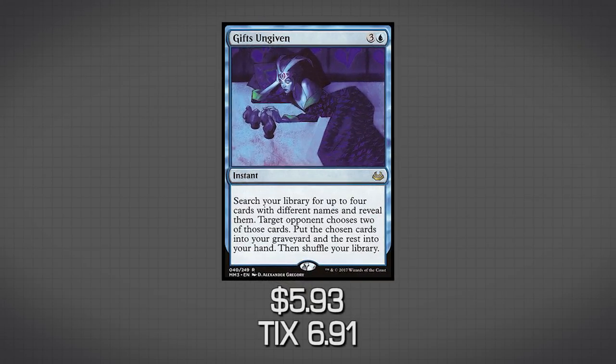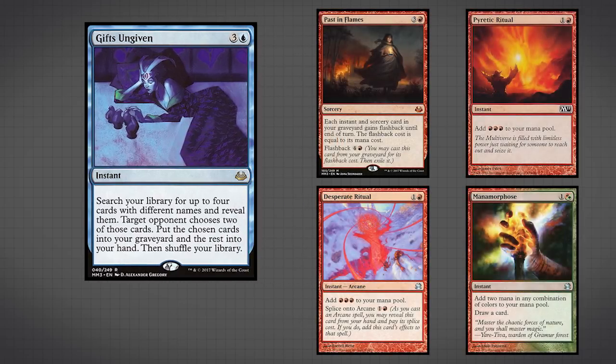The next upgrade card is Gifts Ungiven. At instant speed, it lets you search your library for four cards with different names, reveal them, and your opponent chooses two to put in your graveyard while you keep the other two. 99% of the time you'll be fetching Manamorphose, Desperate Ritual, Pyretic Ritual, and Past in Flames. You want to play Gifts Ungiven when you already have a Past in Flames in hand, because your opponent will almost always throw Past in Flames and Manamorphose into your graveyard. Then you play Past in Flames, play out the rest of your deck, and explode. Running Gifts Ungiven as a four-of in a non-budget version is a really good idea.